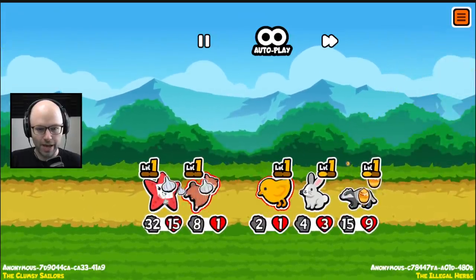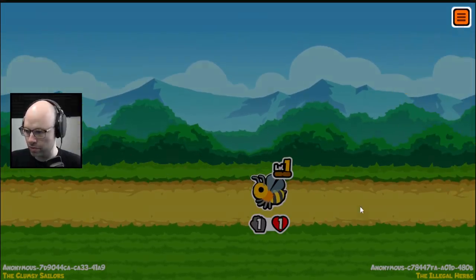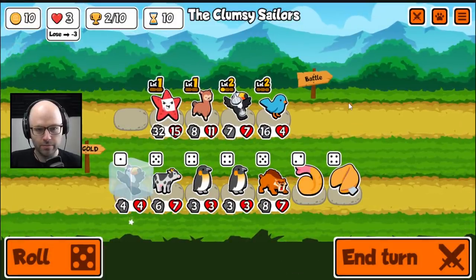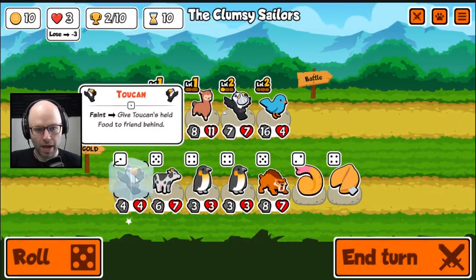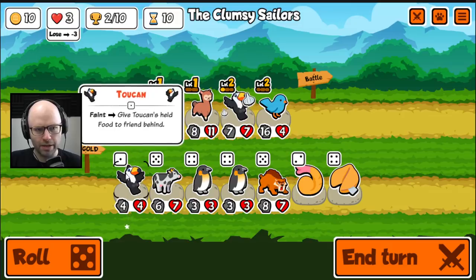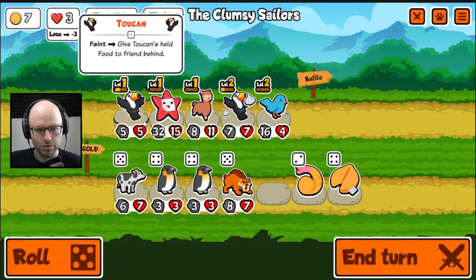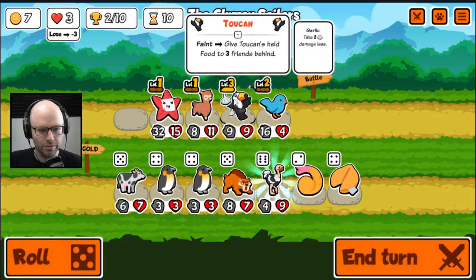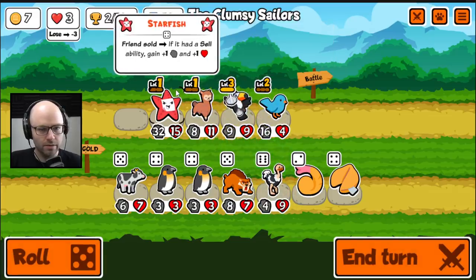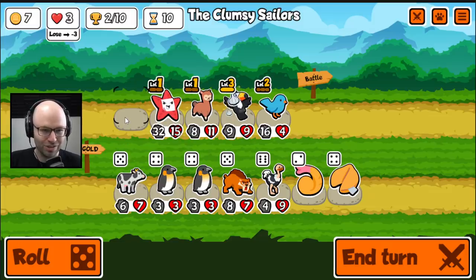We're adrift in no man's land right now. But is that so bad? We're dead. I can't believe we're still losing to a honey badger in a weekly pack. Like, have mercy. Get some new material. So we could basically pop out a level 2 penguin. The other thing we could do is pop out a Toucan and it'll get enough experience to level up our Toucan to level 3, which is kind of insane.